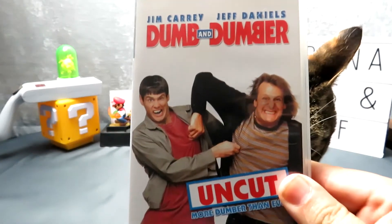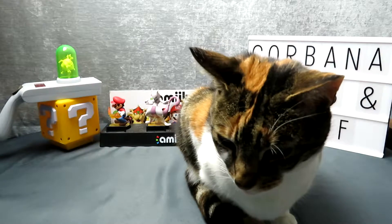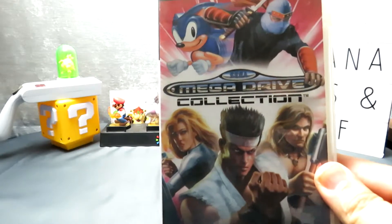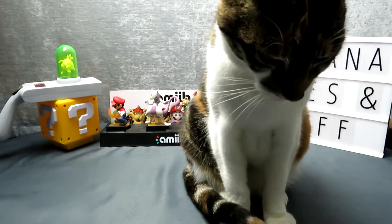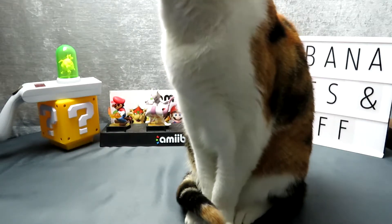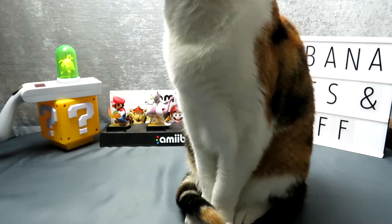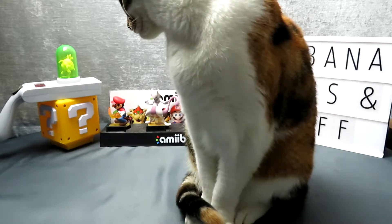Next we have Dumb and Dumber - the original film on UMD. I don't really buy UMD movies but this was in a bundle of games so I figured why not. And a second copy of the Sega Mega Drive Collection, one of my favorite games on the PSP. It's got Phantasy Star 2, 3 and 4, Sonic 1, Echo, Alex the Kid, Kid Chameleon - really great games. It was only a pound, and since I paid four pounds at Cash Converters for my current copy, I grabbed it as a backup since UMDs can get damaged.